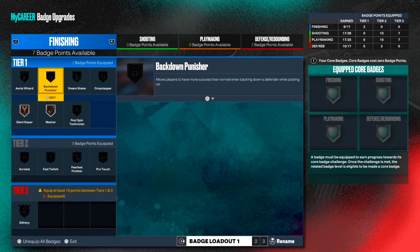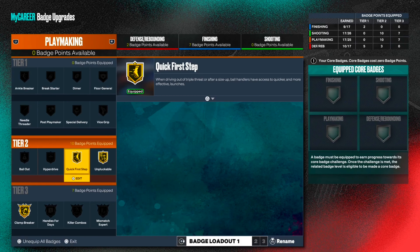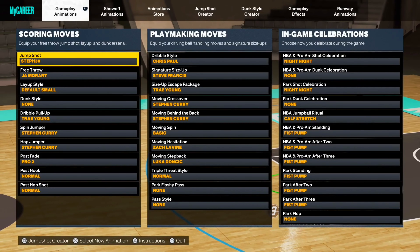For badges, here's what my finishing looks like. These are my shooting badges — you can see I got limitless range, green machine, and amp, but no agent threes at all. Then here are my playmaking badges and defensive badges. For animations, we're gonna be using the Steph Curry jump shot.